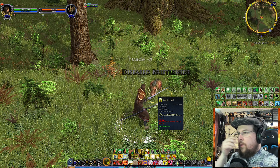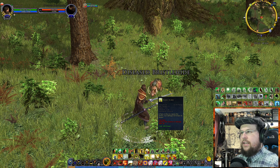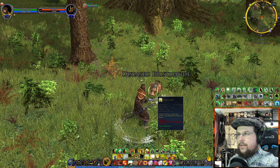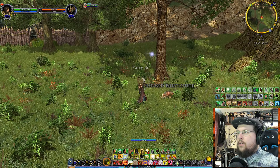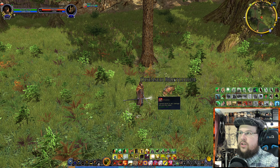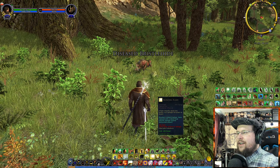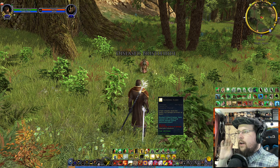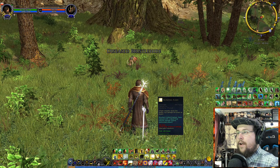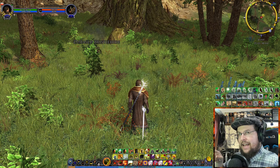Bane Flare is an AoE around you — up to five targets, 10-meter radius — dazing everyone for 15 seconds, with a 100% chance to break after four seconds. It's really good against undead. Blinding Flash is single-target, 30 seconds, 100% chance to break on damage, and it also interrupts enemy inductions. If an enemy is channeling a magical ability, Blinding Flash will interrupt it and daze them.